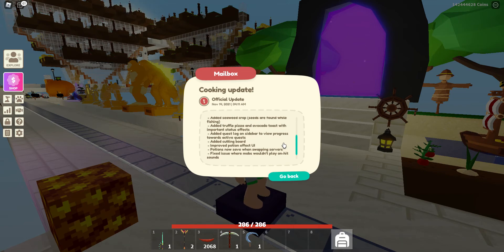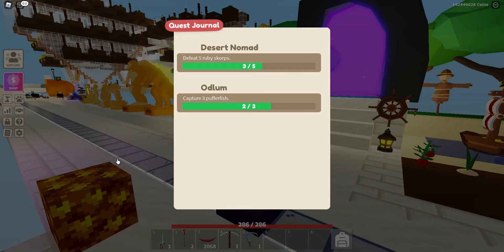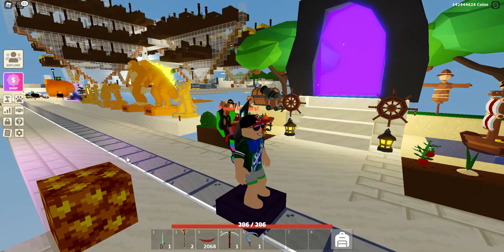There's also a cool new feature in the sidebar: an active quest bar. It shows you how you're getting on against achieving the targets on all your quests. They've also added a cutting board which you need to create some of the new foods. The quest bar fills up with all the quests as you move around the islands and speak to all of the NPCs.